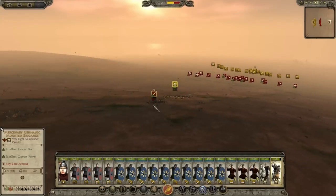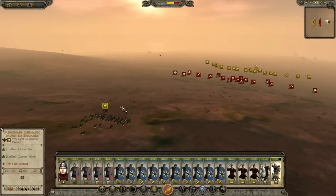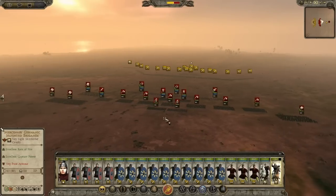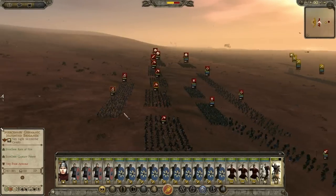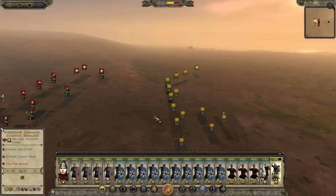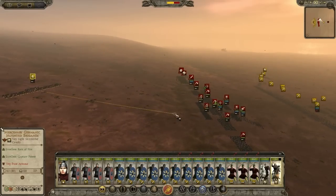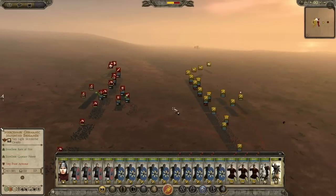We nearly routed their general. We're going to lose units, so there's no point — we might as well try to hit them from behind now. Where do they have cavalry? Well, they've got cavalry on all sides, but if I can get my cavalry to hit their pikemen from behind, we won't take as many casualties. It looks like they're coming to deploy against us. We'll try to get my skirmishers to get their pikemen — if we can hit them from behind, that would be awesome.